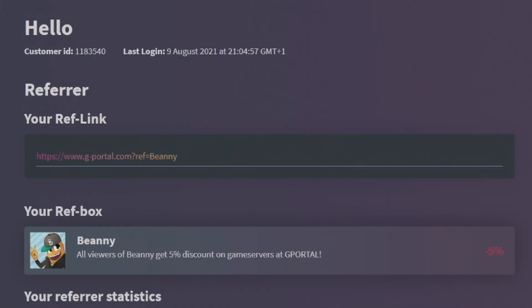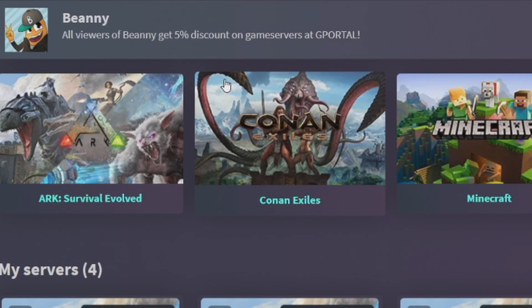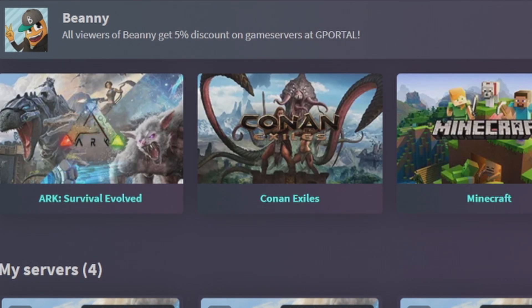If you want to use G-Portal but don't want to pay full price, check out the referral link in the description. Using that link gets you a five percent discount on your game servers for life. Head to gport.com and use the referral link down below.